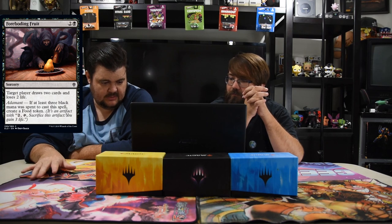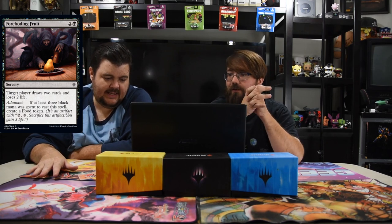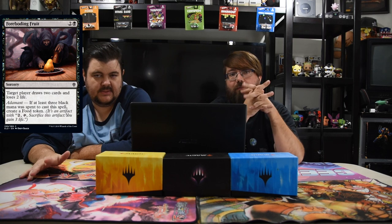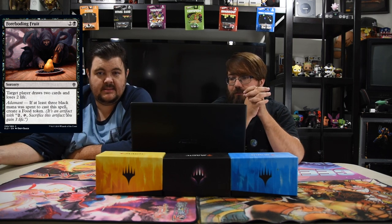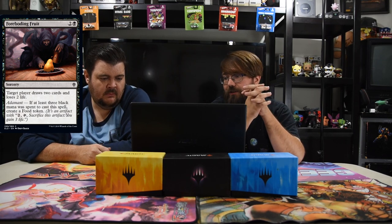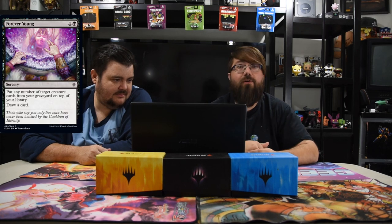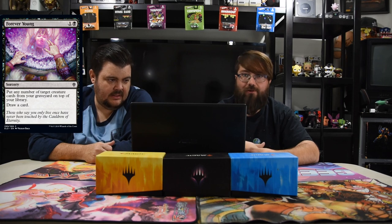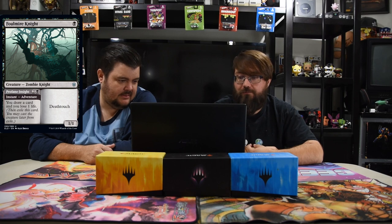Foreboding Fruit — black and two sorcery. Target player draws two cards and loses two life. Adamant: if at least three black was spent, create a Food token to gain your life back. Actually really good for Limited — draws your cards and you don't really lose life if you spend three black mana. Forever Young — one and a black sorcery, put any number of target creature cards from the graveyard on top of your library, draw a card. A classic black recursion card reprinted — okay in Limited, really about the only place to use it.